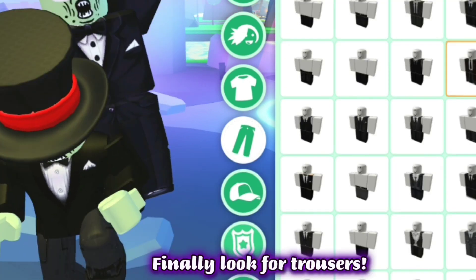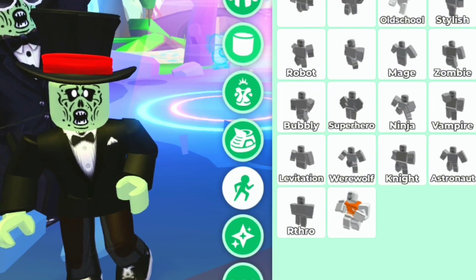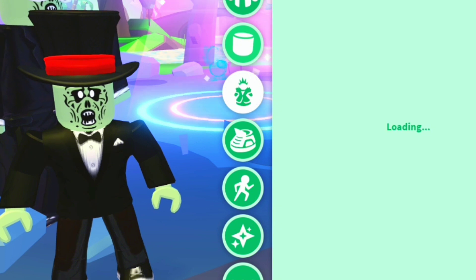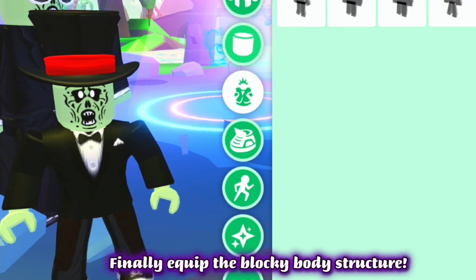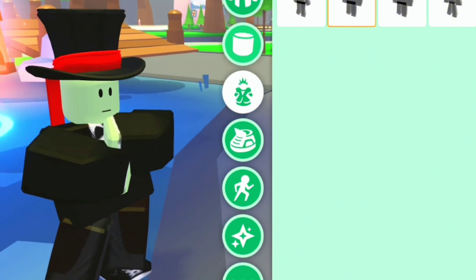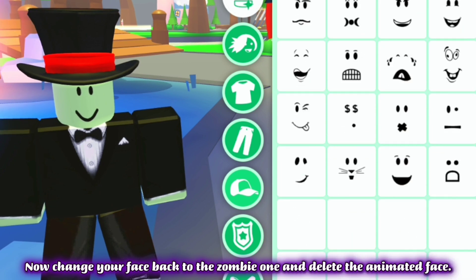Finally, look for trousers. Now change your animation to the toy one. Finally, equip the blocky body structure. Now change your face back to the zombie one and delete the animated face.